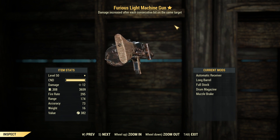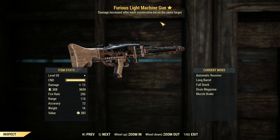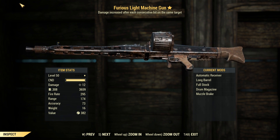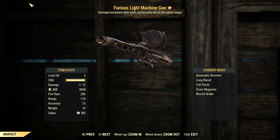G'day, this is Captain Noob, and this is a Furious Light Machine Gun. The Buzzsaw has made an appearance in Fallout 76 as a heavy weapon, which is why I'm testing it on my strength character, as you probably saw by the thumbnail.